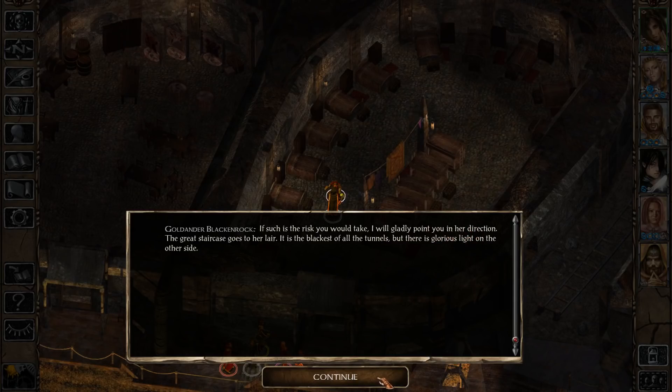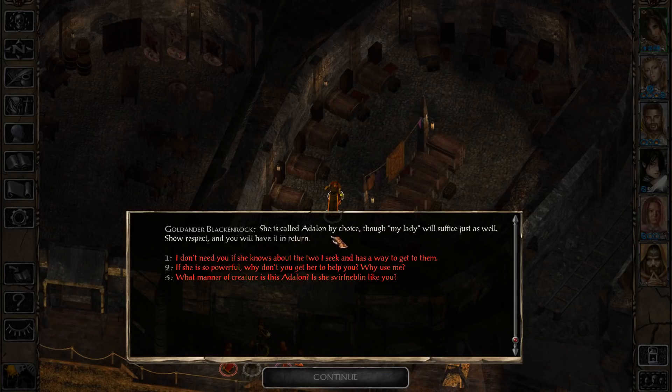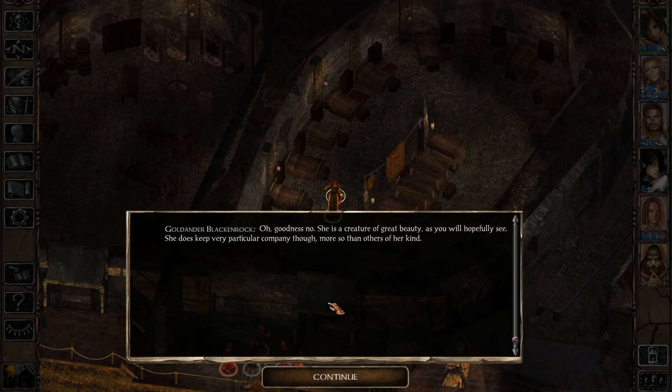He's going to point us in her direction and give us only her name: Adalon. She is no Svirfneblin - she is a creature of great beauty, apparently, though she keeps very particular company. Getting to her is a problem, because the passage to her lair is guarded by a force of her design - the blackest of dark, preventing even the drow from entering. It's a gloom so deep that even the drow cannot navigate through it, which I find a little far-fetched, since drow are supposed to thrive in total darkness using their Infravision. But I guess this is a magical means of keeping intruders out.